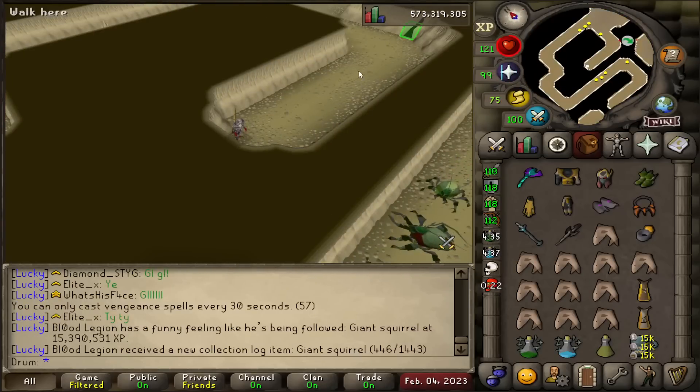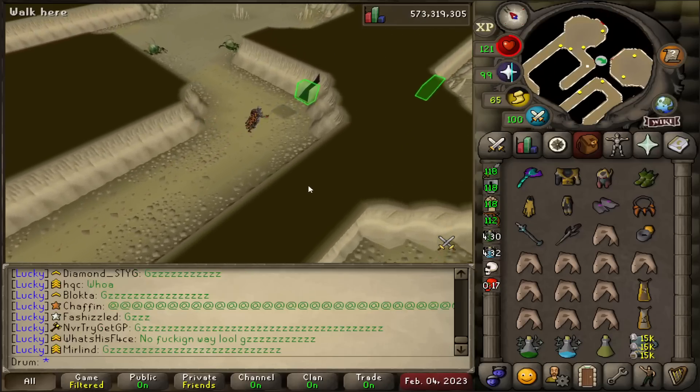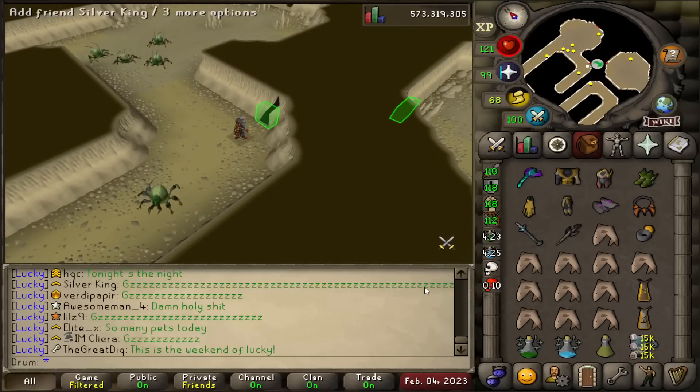Blood just got the squirrel pet! I told you, blood — you're welcome. He got the squirrel pet because I told him to go finish the collection log at Ape Atoll course. You're welcome.